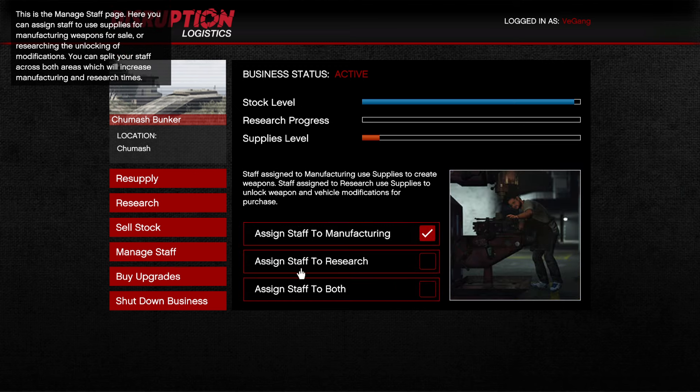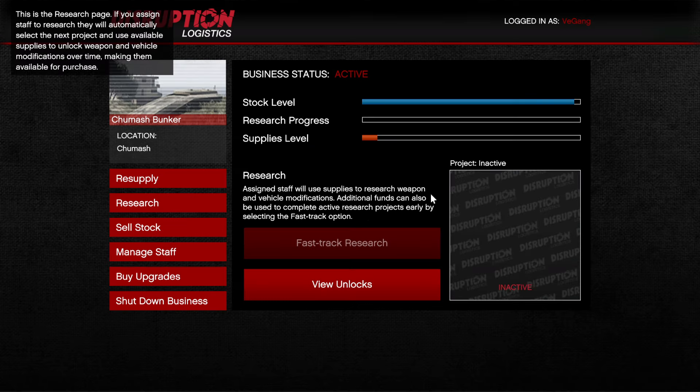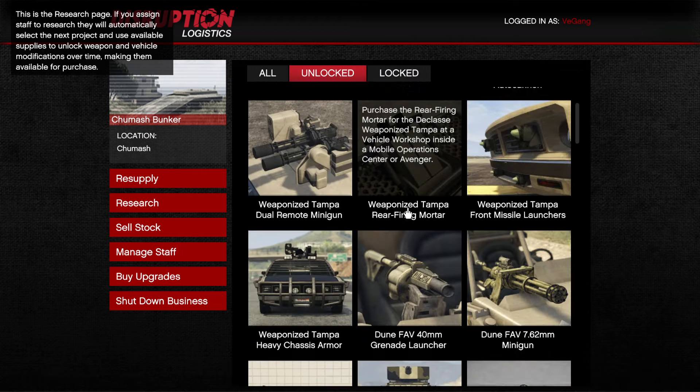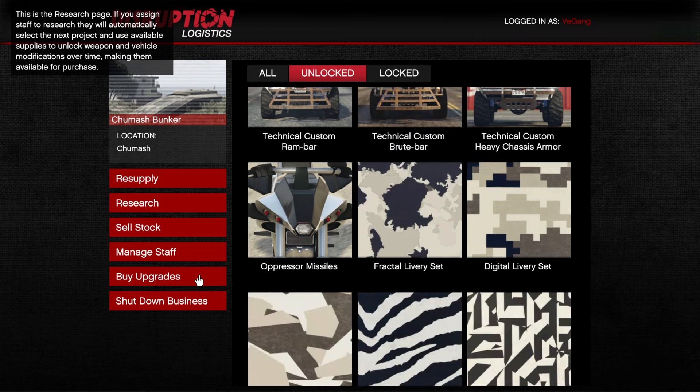You can manage staff — assign all staff to manufacturing, or assign staff to research. Apparently the optimum split according to professionals is not 50/50, but I did 50/50 for a while. I've now done all of the research though. The research unlocks are amazing — there's a load of them. We are going to do a sale now.